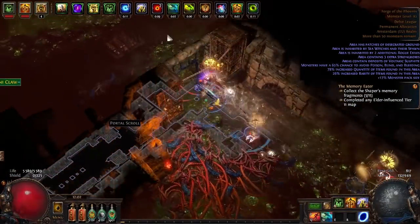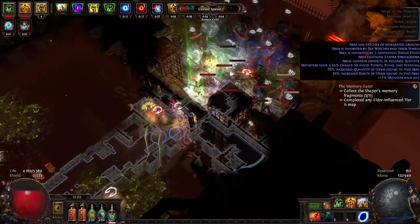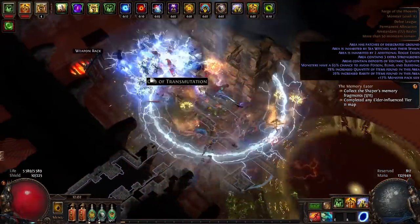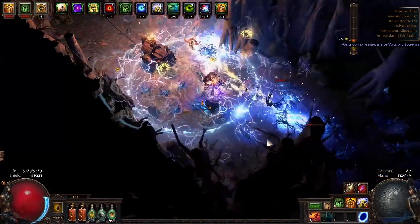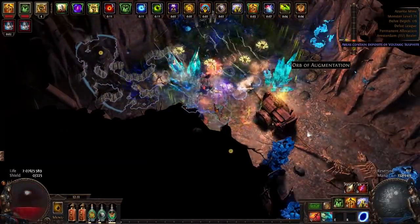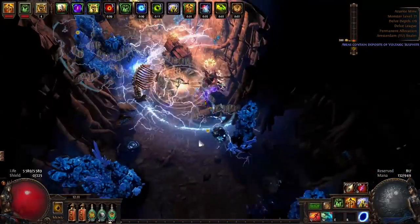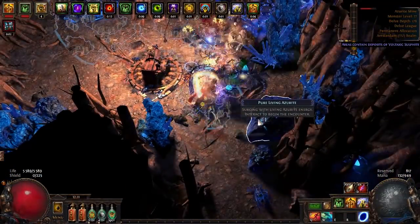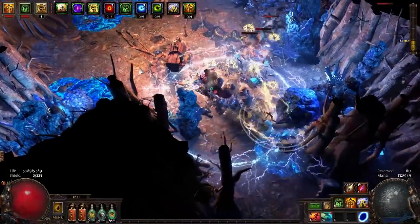I did buy a Phoenix map just to try it out and clearing a tier 16 map was fine — no issues with that — just bossing was kind of meh. I'm on a 5-link, and since it was my first character in the league I had a limited amount of currency. This build can still be improved, but overall it's just not made for bossing — you don't have enough DPS to deal with bosses fast.